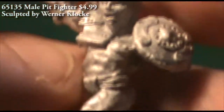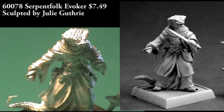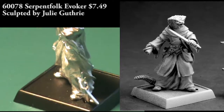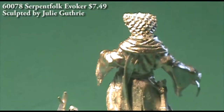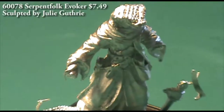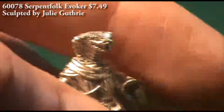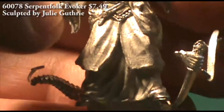From the Pathfinder line we have two new serpent folk. Here we have an evoker — a spell caster — and this figure comes in two parts. His left hand is still attached to the casting tab, which will carefully be clipped off. In his right hand he's carrying a scroll, and his tail is coming out from underneath his robes. The sculpt is crisp and clean with really nice detail. I'm not 100% sold on using it in my Warhammer Fantasy Battle Lizardmen army — it's a little tall for a skink mage and too small for a slann mage priest — but as a serpent folk or lizard man it's outstanding.